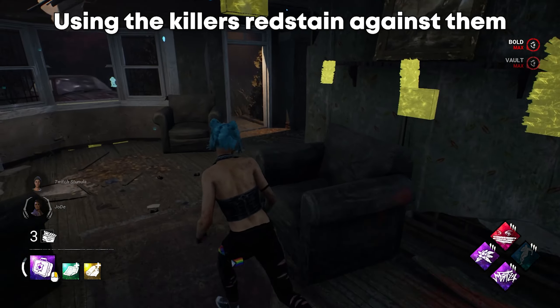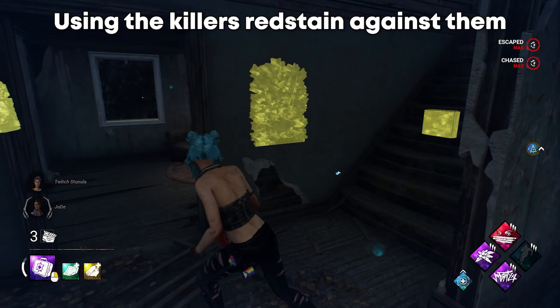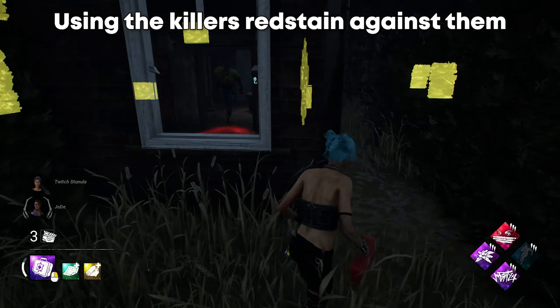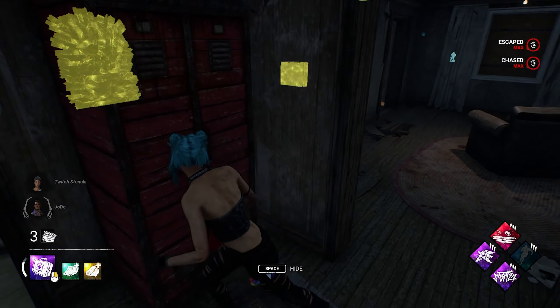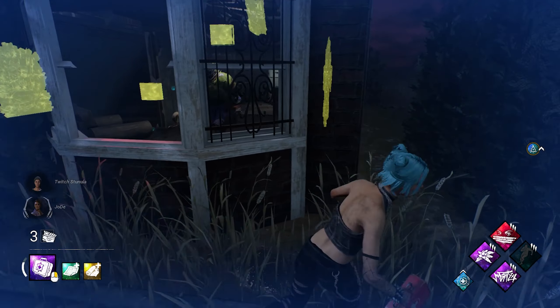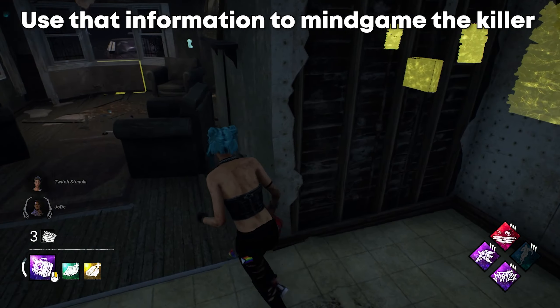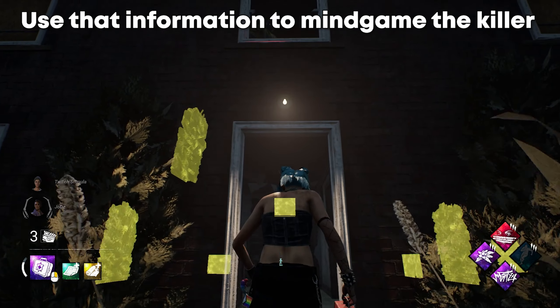Another thing to touch on is using the killer's red stain to your advantage. When looping a killer, they emit a red stain — unless they're playing an undetectable killer. Nine times out of ten the killer has a red stain. If you look behind you while looping, you can tell if the killer is still following by seeing if their red stain appears. Use that information to either keep looping, vault the window, fake the vault, continue to another loop, or go to a pallet or different window.